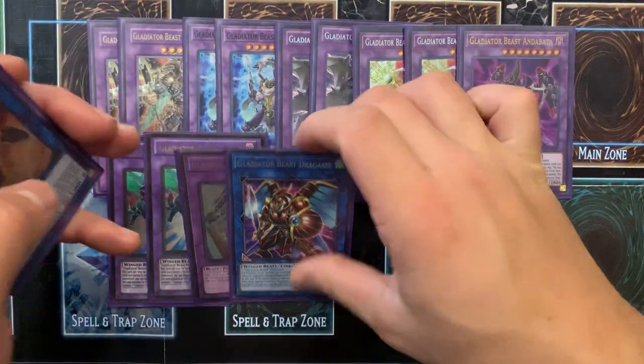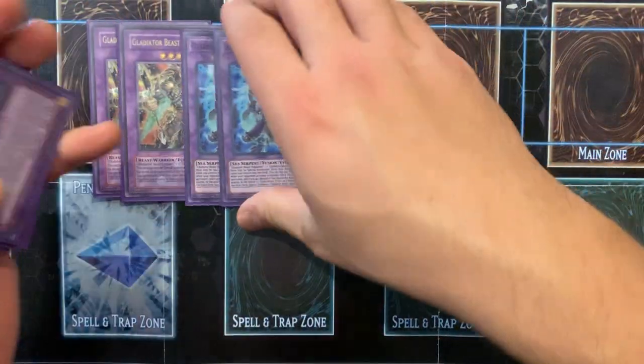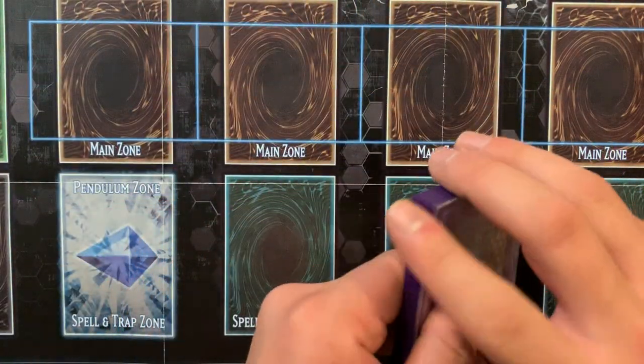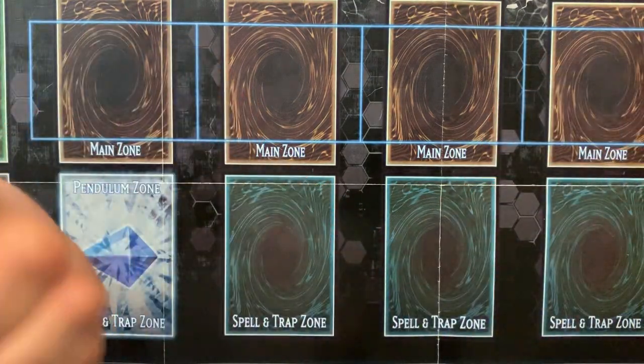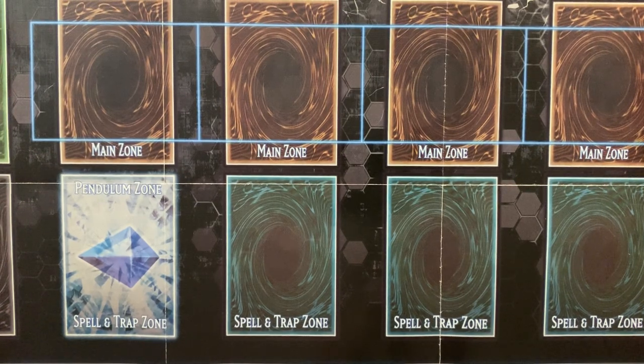So that was the deck profile. Stay tuned for the combo vid — I showcased two combos, nothing super fancy, but again this is a really fun deck. We hit 100 subscribers finally, so stay tuned for that 100 subscriber giveaway announcement. Mass Zero YGO out, baby.